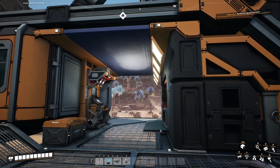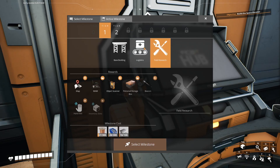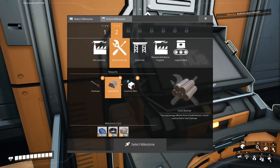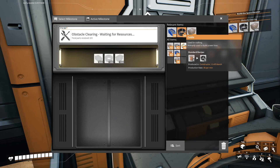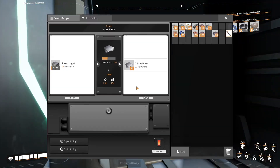We've done everything here. Now we need to build the space elevator — this is a very big building. We now have different goals and can select what we need. I'll go for tier two so we can make solid biofuel which lasts longer, and we also get chainsaws. I'll select this milestone and get right into it.